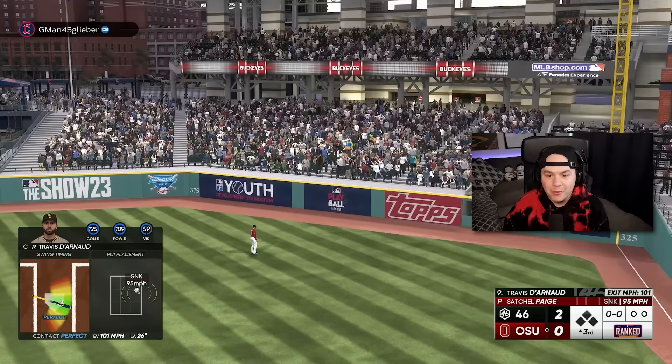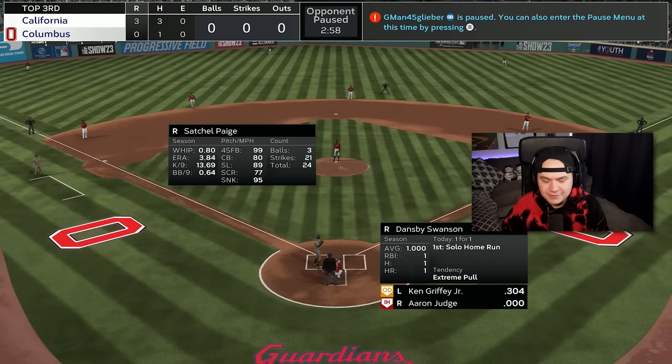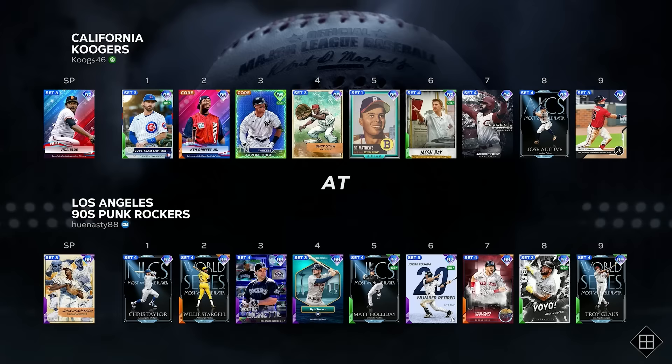Travis Darno going oppo off Satchel Paige. This Padres team can hit. It's the third inning, and we're heading into Game 2. I really would have liked to use Jacob DeGrom more, but we're going with Vida Blue for Game 2.